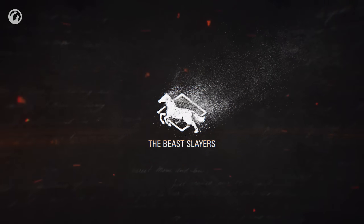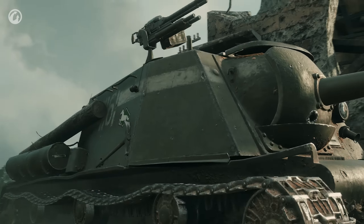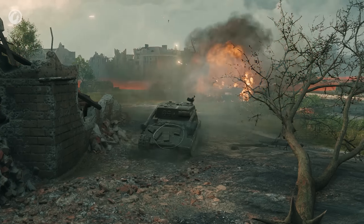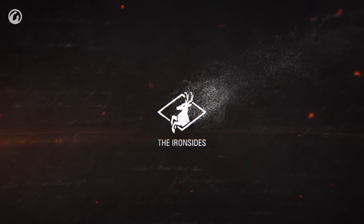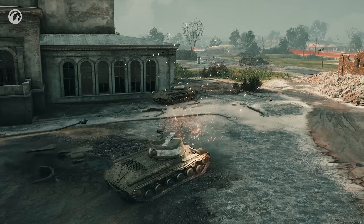The Beast Slayers consist of powerful tank destroyers that have good penetration and pack a major punch. The Iron Sides are heavy tanks that have a sufficient amount of hit points and deal high damage.